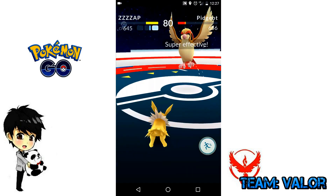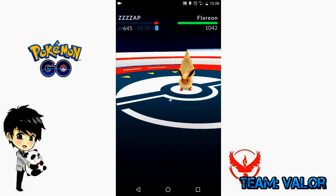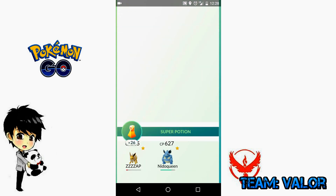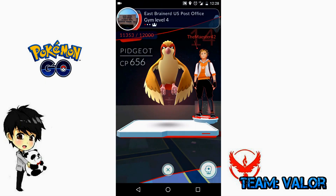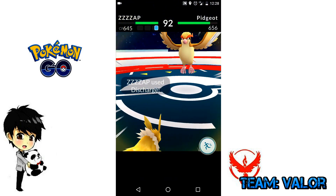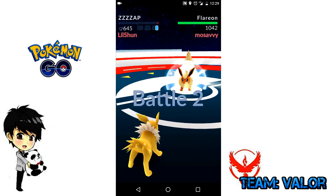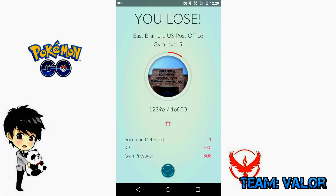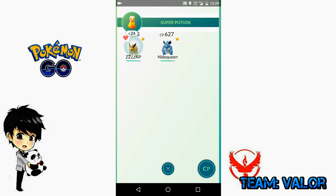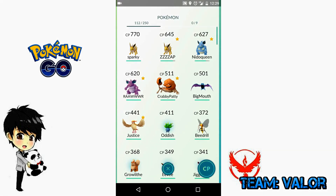So how it works is — to attack, you quickly tap the Pokemon you're fighting and it will do its normal attack. Each Pokemon also has a special attack where if you fill the blue bar all the way up, you can hold your own Pokemon and you'll charge up for a special attack. Depending on how much damage the special attack does, it determines how long it takes to charge up. Against Pidgeot, I decided to use Jolteon over and over again just to take down this level of the gym, which increases the gym's experience per battle.